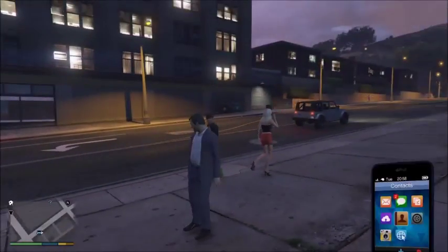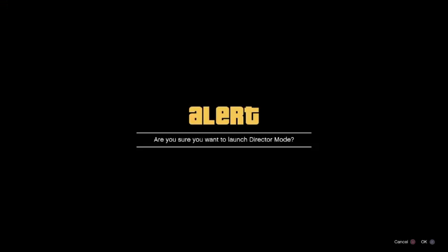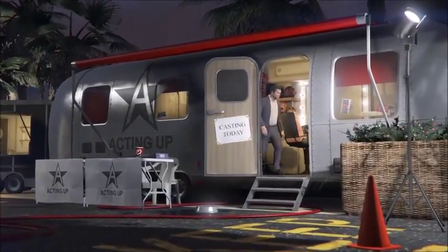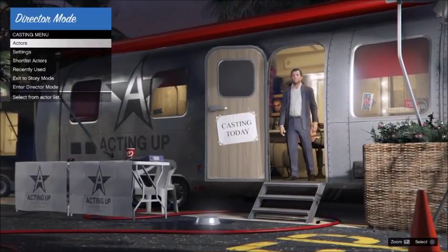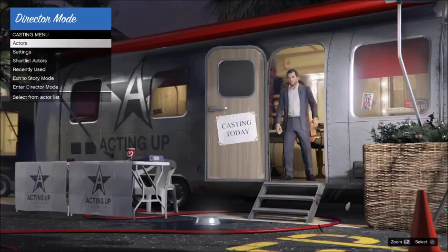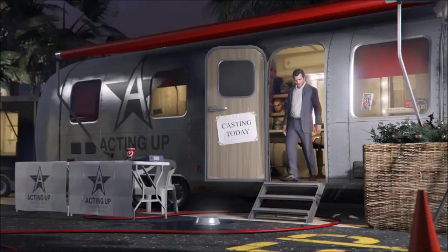Once you're in here, don't do anything else — just simply pull up your phone contacts, then acting up. You want to click the first contact if you have it unlocked, press OK, press yes. Once you pull up in the trailer, go straight into 'Enter Director Mode.' Some people use actors, but I just click 'Enter Director Mode.'